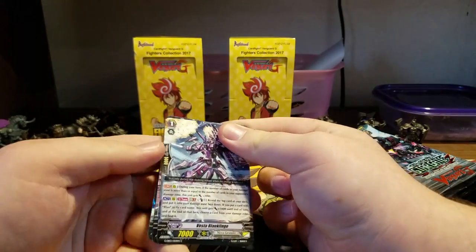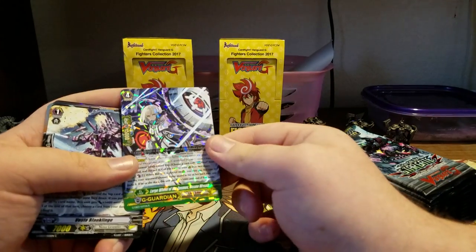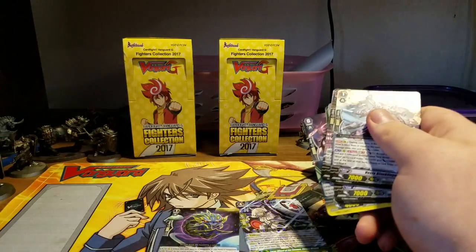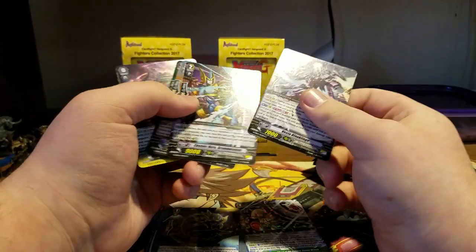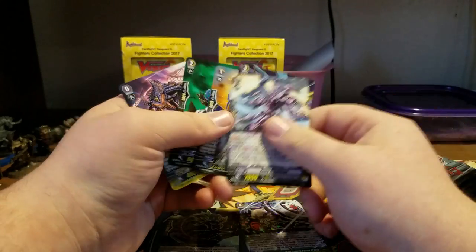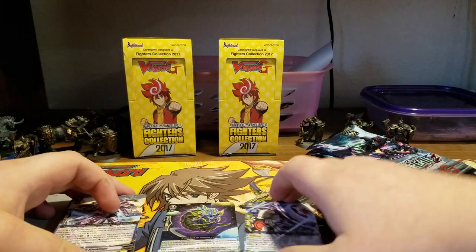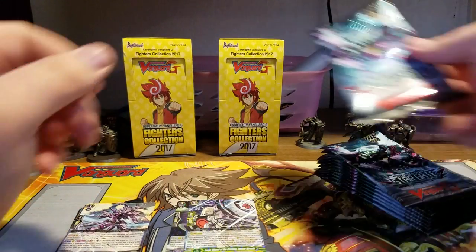The big card everybody's looking for is Stark. Let's see this pack. We got the Link Joker G-Guardian and a Deleter Rare. I'm looking for Victor stuff, because I've been playing Victor since he came out, and apparently he's really, really good now. That's what I'm looking for.